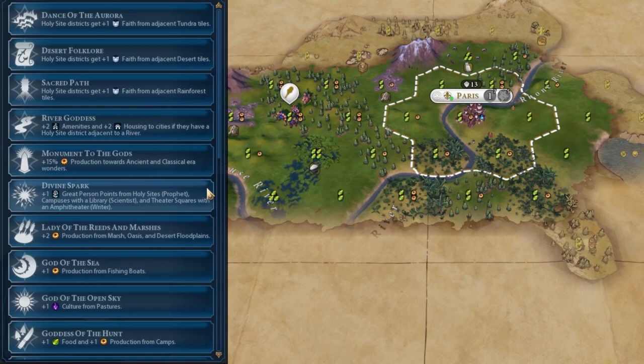Divine Spark is not really worth it. Against AI, especially on high difficulties, plus one great person point really doesn't make a difference. The main niche use is if you want to get a particular scientist — like Newton or Einstein. You do get the plus one point from Holy Sites, which might increase your Faith output slightly, but that's a very minor bonus. Against AI, they're going to be generating great people points a lot faster than you, so having the plus one doesn't help much. You'd normally project for great people anyway once you have a district, and that gives you a bunch of great person points. It's really an underwhelming Pantheon.